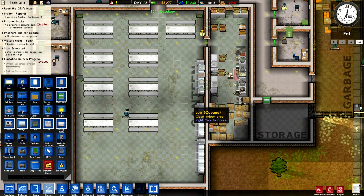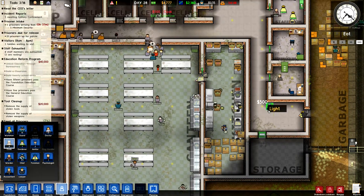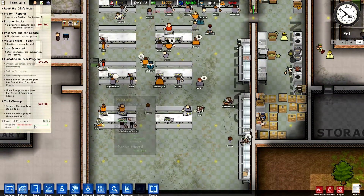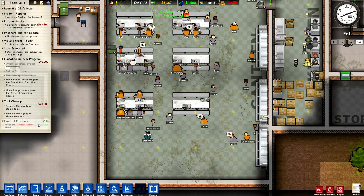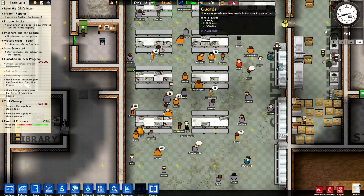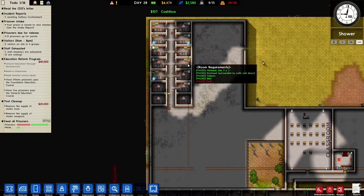They're eating now — let's see, feed all prisoners, we're at 50%, gone past it now. Our prisoners are arriving — let's stop our intake, turn that down to none. We are overstocked right now with prisoners. Cells, come on guys, get these built! We need some more construction employees coming in — hurry up, get these cells up and running.